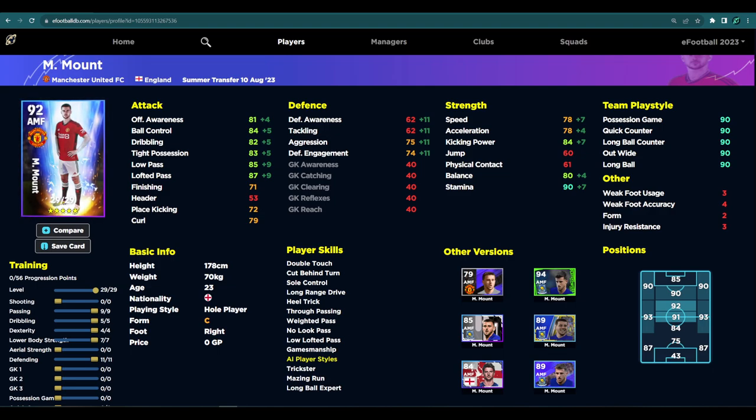I just think that is a complete waste on the card — I would not build a card like this. I do feel like with Mount you need to really hone in on his whole player playing style, because he does have the double touch, the no look pass, and the low lofted pass. True passing is also huge. You will notice a big difference with a player that has low lofted pass — it's definitely one of the most underrated and slept on player skills, because you can hit certain passes that you just can't hit without it unless you've got 90 plus in the low pass range. So this center midfielder build is a bit of a bust.